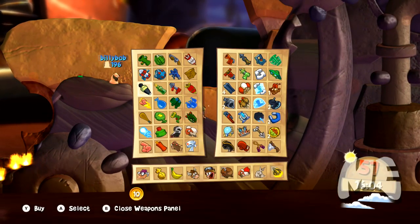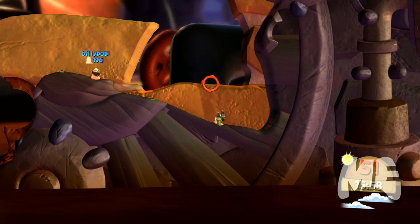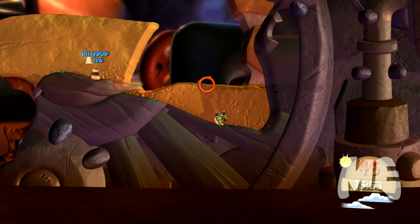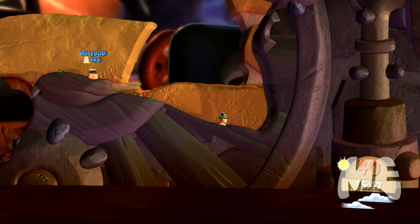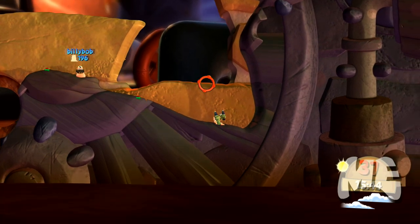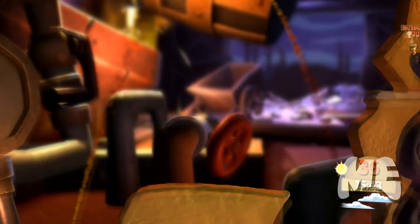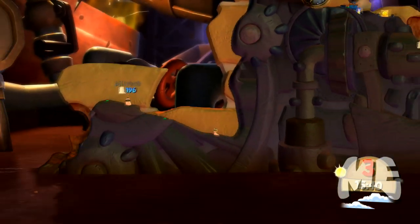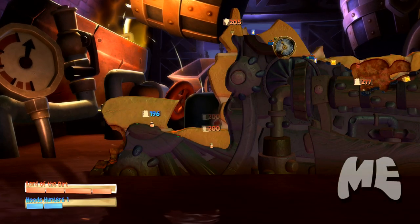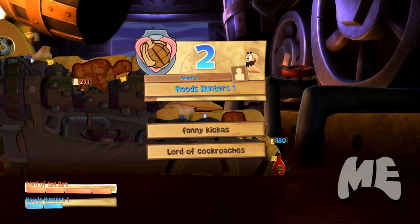Next is the mega mortar, which works kind of like the bazooka except you press up and down to home in your shots. If I want to hit Billy Bob over there, I adjust the trajectory with up and down. Basically it fires around three times and you move up and down to adjust each shot.